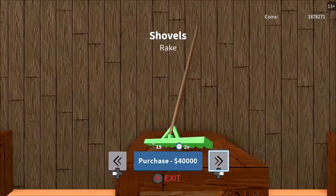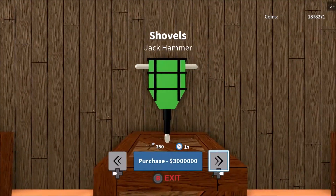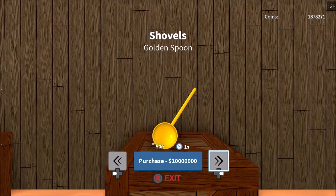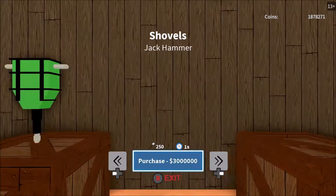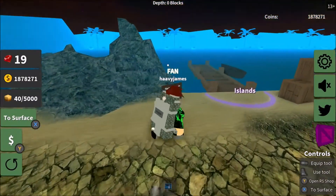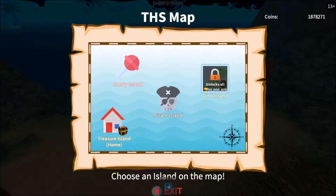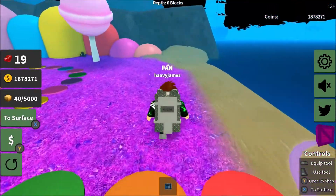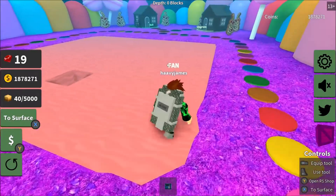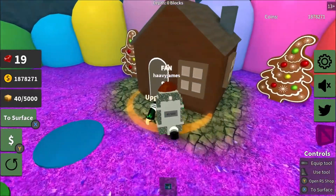The one we're on right now is not any of those, so I want to upgrade to the Jackhammer next — it's one million, which doesn't make much sense. I'm going to show you guys the next island, which is the last island until I get the other one unlocked. I need 50 billion — or million, I don't know — don't correct me. So we're at Candy Island. We can only go to two islands right now, we can't access Candy Island yet.